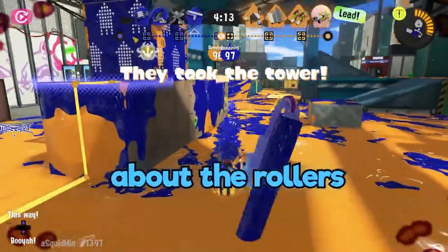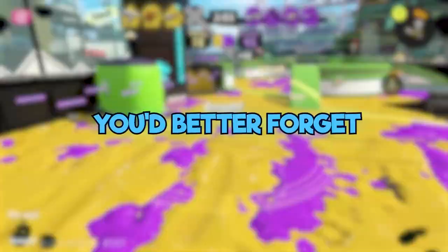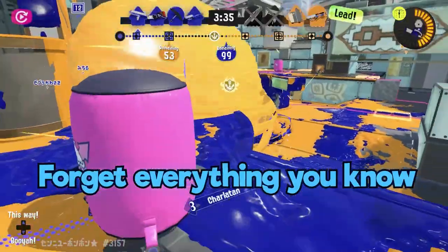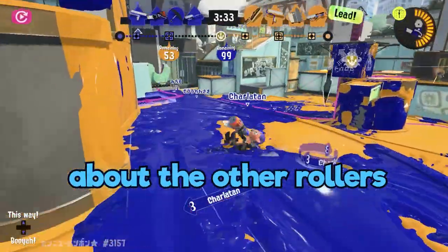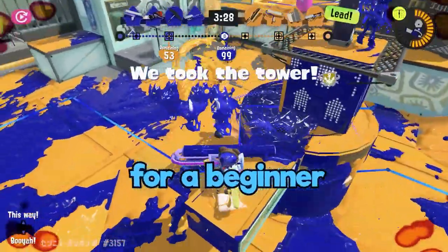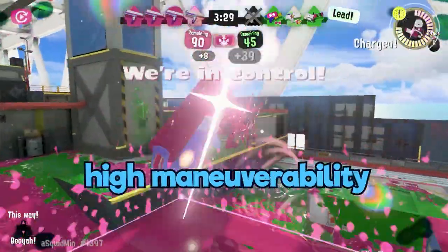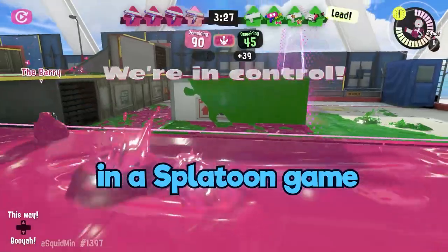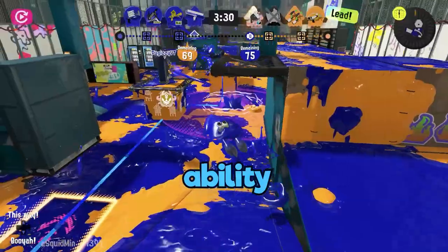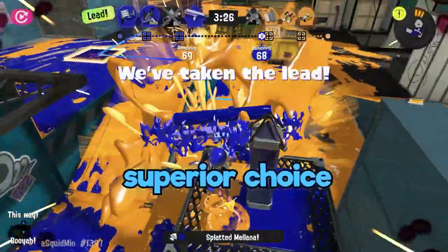Forget everything you know about the rollers, look forward to Salmon Run, and learn through your failure. If you have not played Splatoon, even better — forget everything you know about the other rollers. The big swig, in my humble opinion, is the best roller for a beginner to pick up. The high level of ink leads to high maneuverability in a Splatoon game built around maneuvering. Since the big swig has much more ability to maneuver than other rollers, it makes it a superior choice starting out.